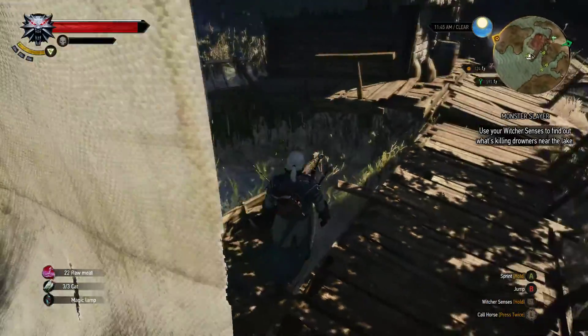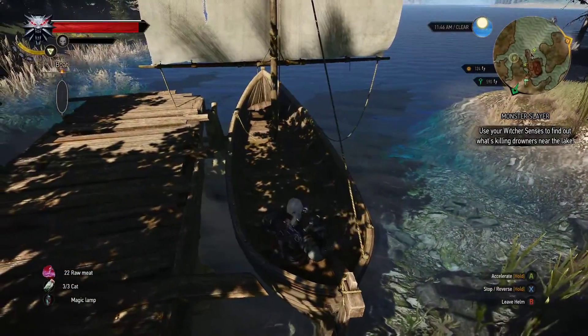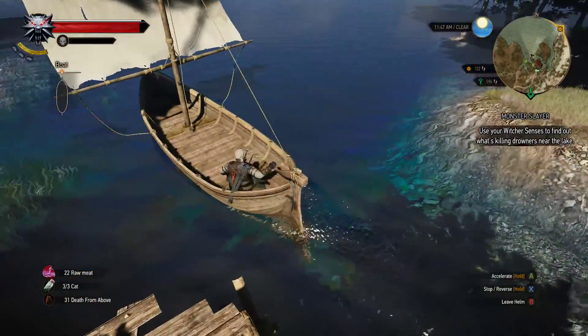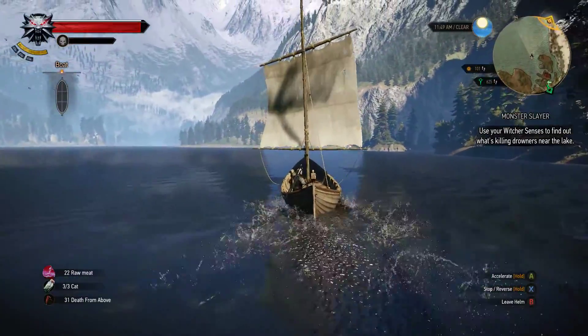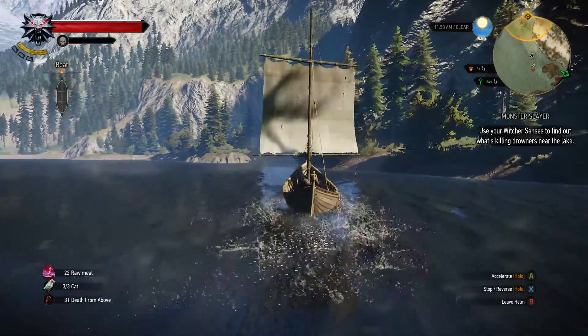In order to do that we have to make our way back over here to this cave. Let's use this boat to get going. It says it wants us to use our Witcher senses to figure out what's happening to drowners.